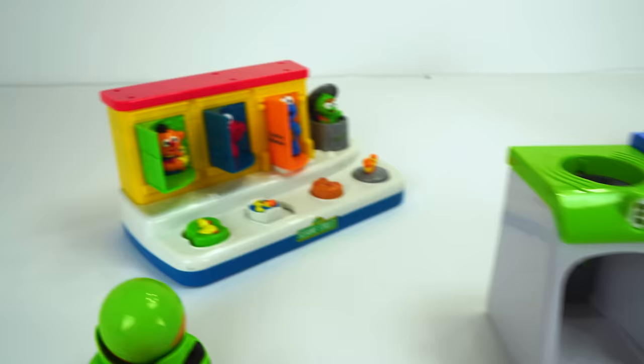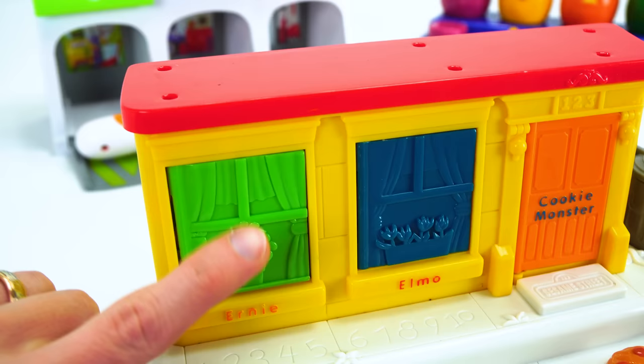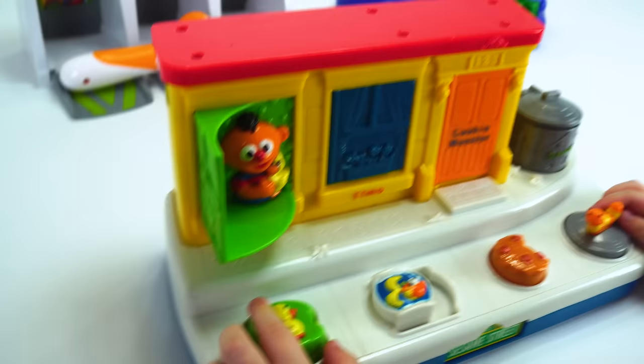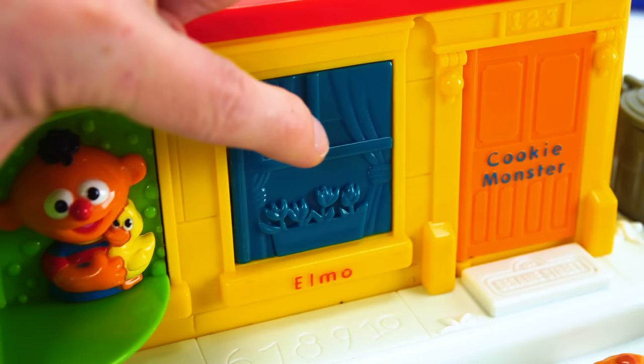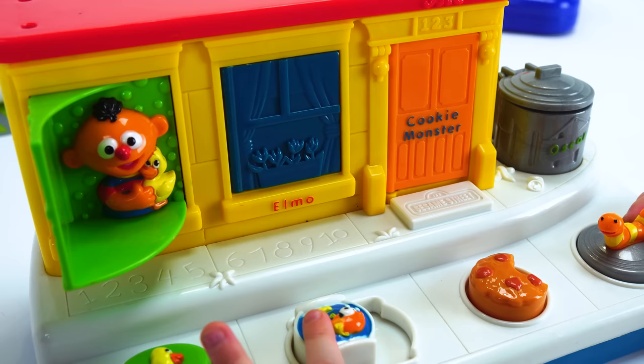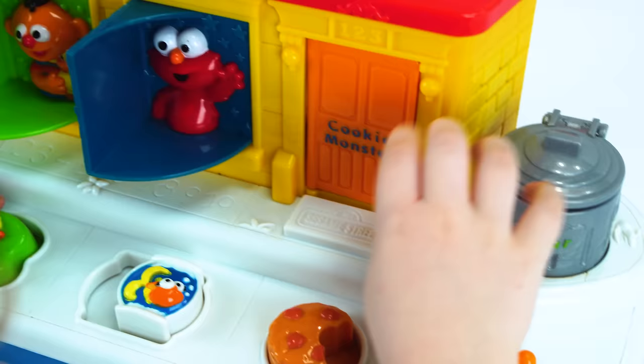You want to play with that one? Let's play with Cookie Monster and Sesame Street. Who do you think is behind this window? Ernie! It is Ernie, good job. What about this one? What color window is that? Blue. Who do you think is behind that door? Elmo! You think it's Elmo? Let's see. Oh, so cute.